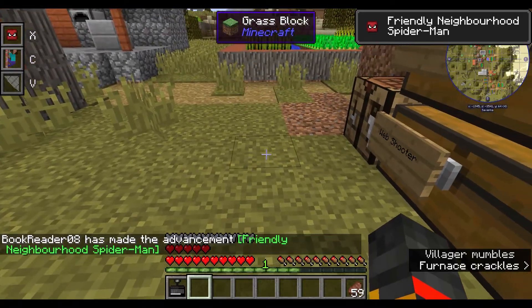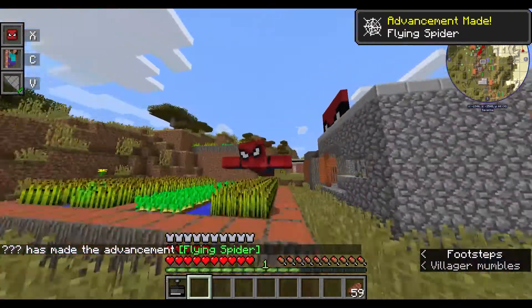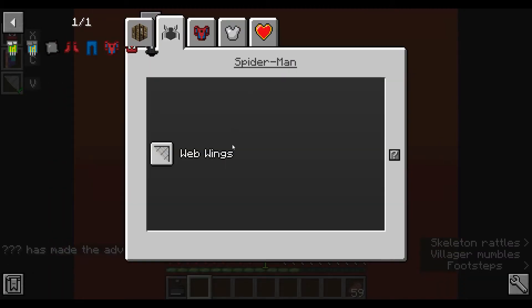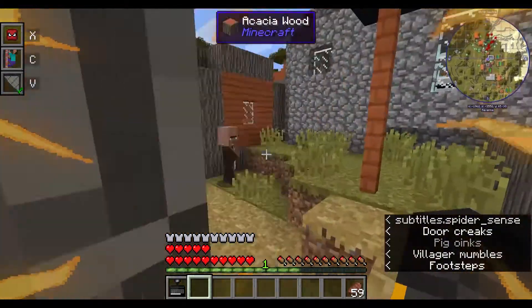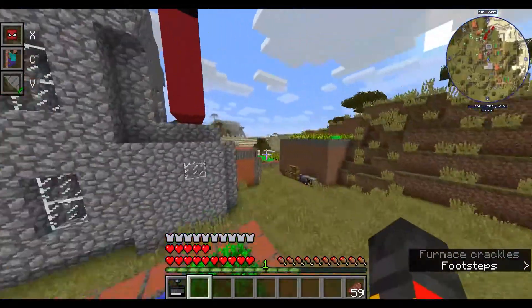You can wear this and you might notice something new — pressing V gives you the ability to pretty much glide. I believe that's all the abilities the new suit gives you, but it's a pretty cool ability and I would 100% recommend upgrading and getting this ability.